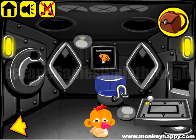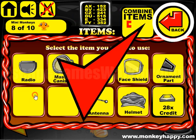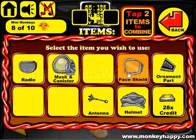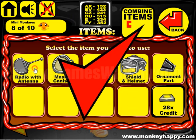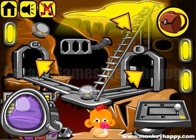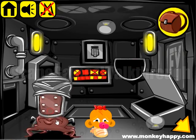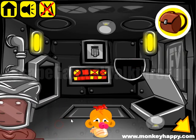We've got other items. We have mask and a canister, face shield and helmet, and both parts of an antenna. Going to use this item here to get the first fuse. Second shield and helmet here to get one more fuse and glasses.